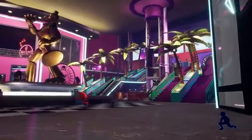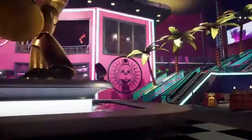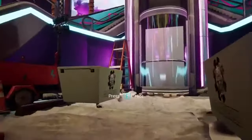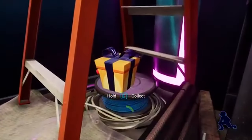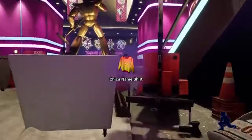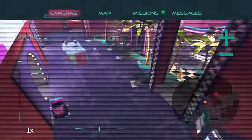And that's just the foundation. To include every other expense — the different areas like the daycare, Monty Golf, Fazer Blast, Roxy Raceway, parts and service, all the various elevators, the kitchens (yes, multiple kitchens, each worth about $40–80k a pop, not including the massive one downstairs which leads to the massive trash compactor area), all the security measures with the advanced technology, and of course the animatronics.